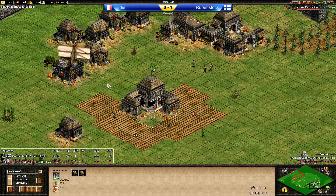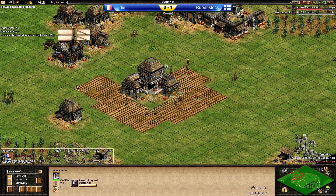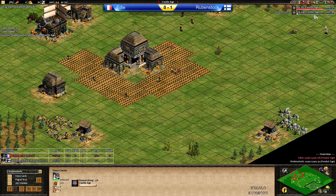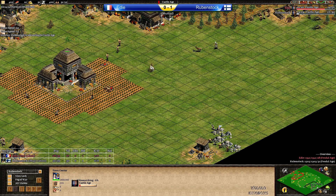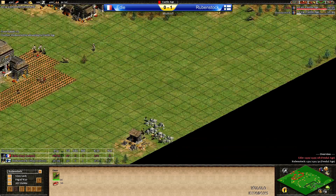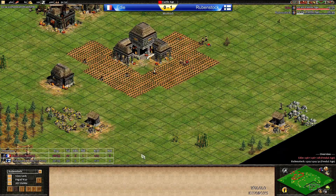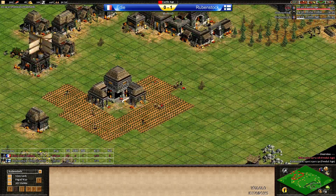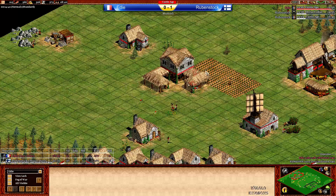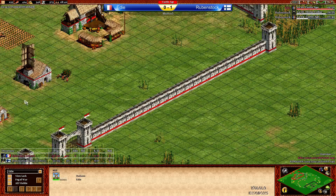Market and Blacksmith coming up for Rubenstock as well. He's a little bit low on food — 785 and still needs to wait. Now clicking up to Castle Age at 1644, which is not too early. Only now he's luring in the third deer. He's got one more. Five villagers on stone — he should be able to get a castle up, maybe even go with a fast Imperial Age, but that's not enough villagers on gold for that. Eddie is possibly preparing a forward castle.